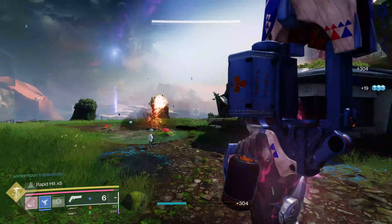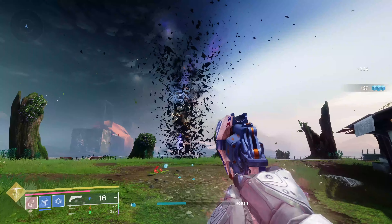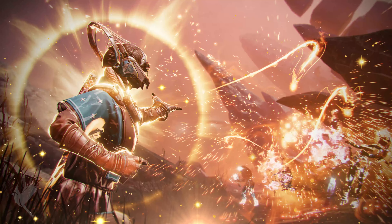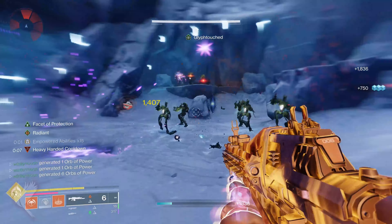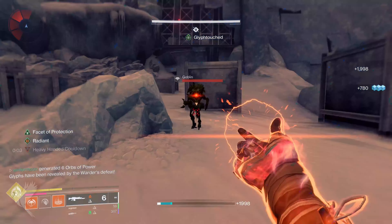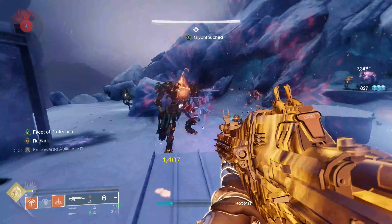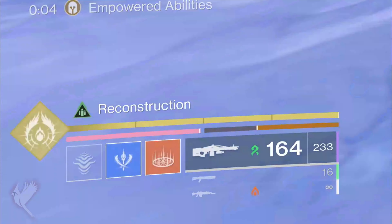Next up is Prismatic. With Lightfall I was pretty disappointed that we kept only getting a small taste of Strand for most of the DLC, but this time we will get access to the subclass much sooner so we can actually use it throughout The Final Shape. I'm also pretty keen to try out the Warlock Song of Flame, so I'll have to see which I end up using more depending on when we unlock each one. As a little side note, Bungie has not ruled out expanding the Prismatic subclass further by adding even more abilities, but I want to see what shenanigans we get up to with Prismatic first before they look into this further.